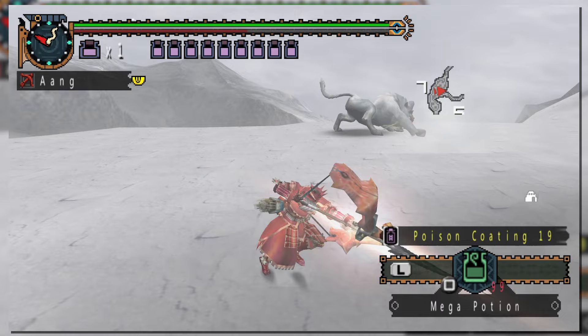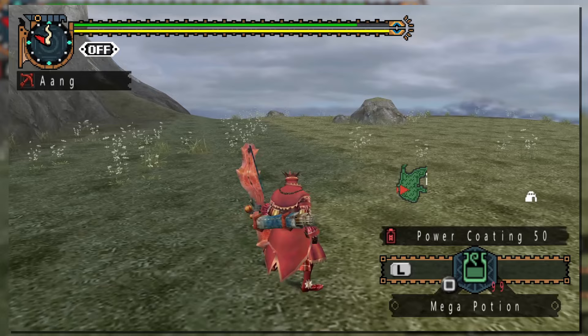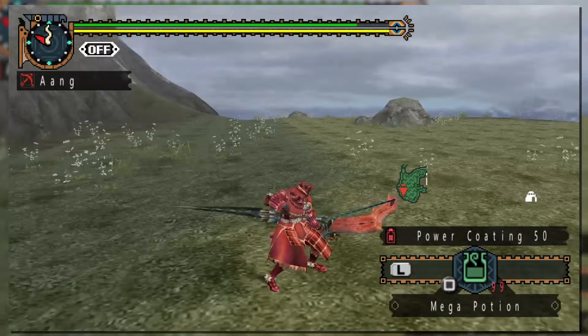Stamina management is especially crucial, considering you won't be able to fully charge your attacks if your stamina is too low. Circle is going to perform melee attacks, but you'll never be using this. At least as far as I can see in generation 2, it's effectively useless, and considering you're a bow user fighting a giant monster, it's incredibly ineffective to try and utilize.